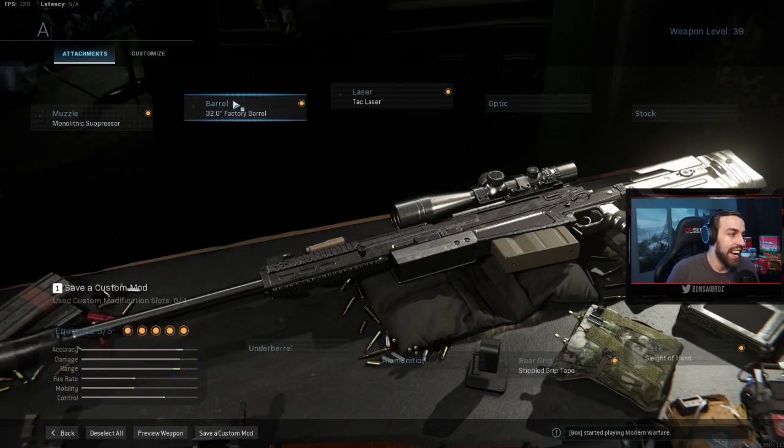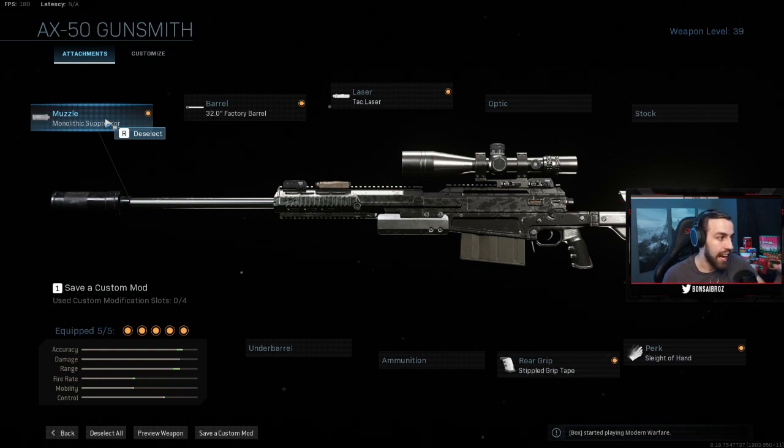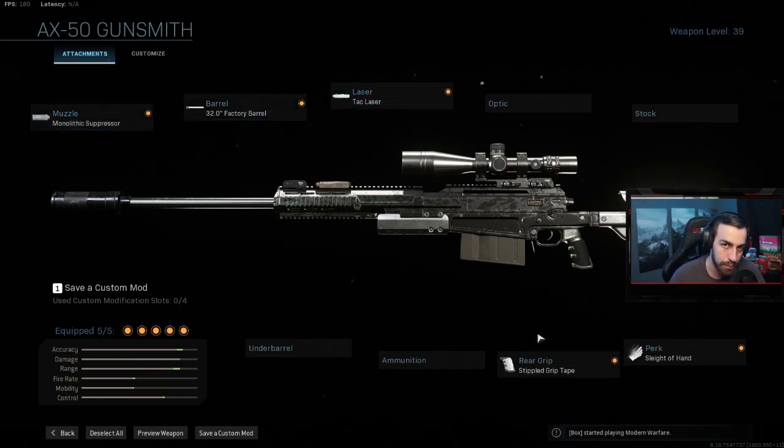On the AX50, the two most important attachments are the Monolithic Suppressor and the 32-inch Factory Barrel. These add bullet velocity, damage range, and with the suppressor there's no red dot when you fire a shot. If you don't have the Monolithic Suppressor on, you're going to get hit markers. I also use Tack Laser and Stippled Grip Tape because the aim-down-sight speed saves you in close fights. And Sleight of Hand is personal preference — I want to get back in the fight as fast as possible. Those are my attachments for the Kilo and the AX50.